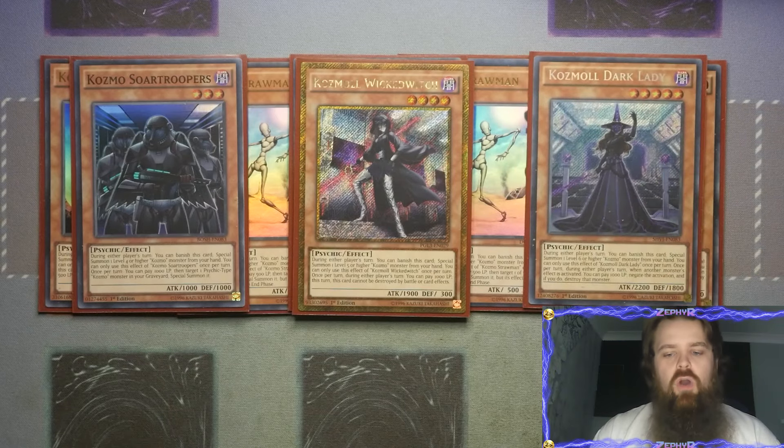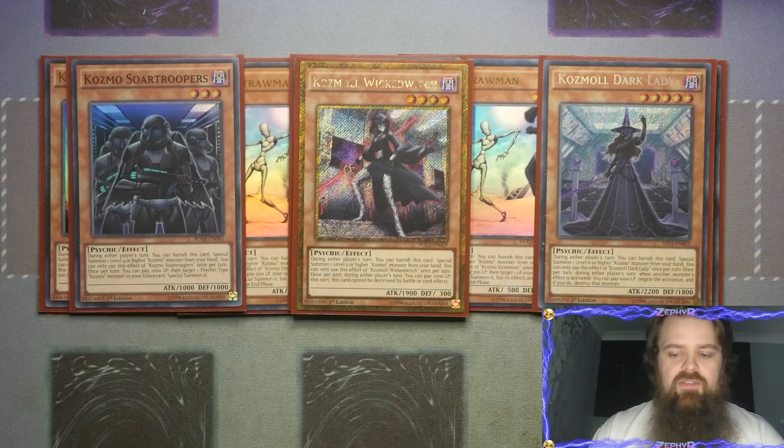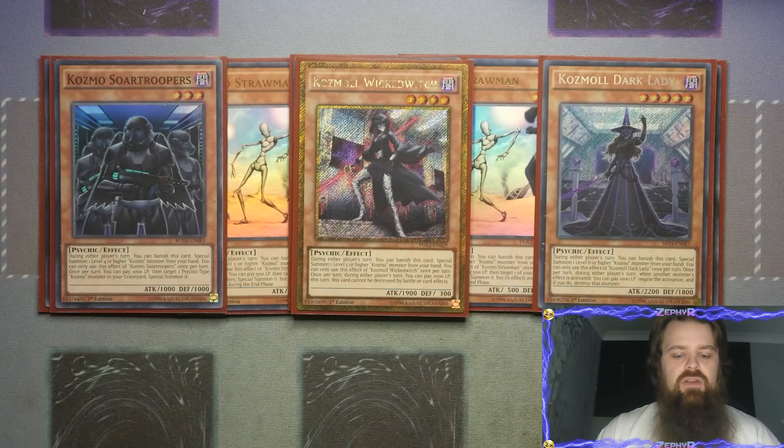For the last pilot we are playing the one Cosmo Dark Lady - hello Darth Vader. During either player's turn, banish it to special summon a level 6 or higher Cosmo from the hand, and you can only use each of the following effects once per turn. During either player's turn you get to pay a thousand life points when another monster effect is activated to negate the activation and destroy it. We're trying to keep the pilots at a minimum because we really want them to be tagging out and going into the ships.